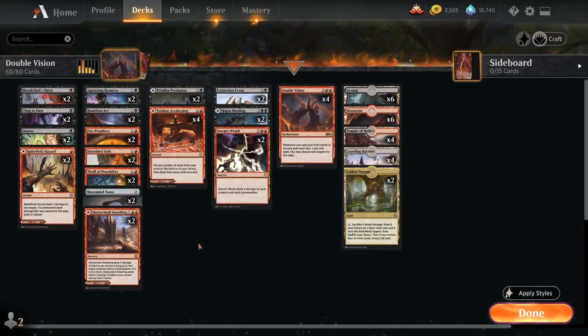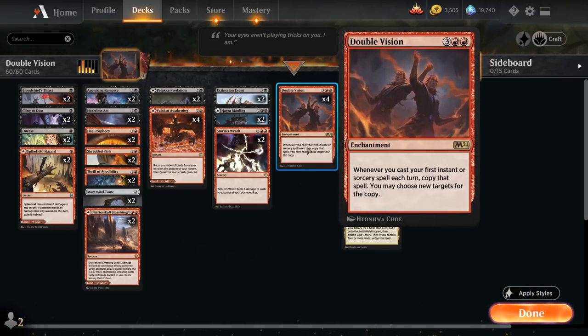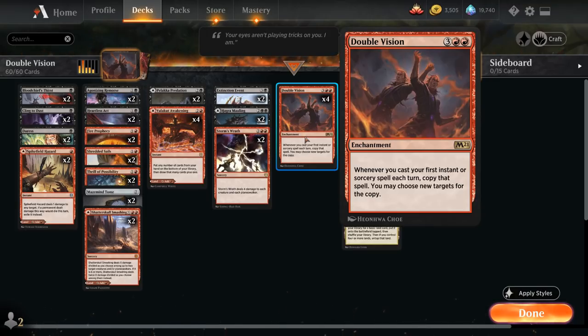We are indeed playing mostly two-ofs in this deck, so there's no shortage of various instants and sorceries we can copy with Double Vision. One way we can leverage the five-mana rare enchantment is by playing an instant in the opponent's turn. Because Double Vision only copies the first spell we play each turn, we want to play one in our turn and one in the opponent's turn to get the most mileage out of our enchantment.